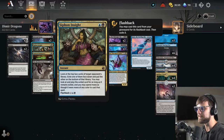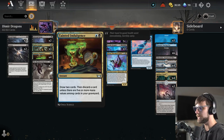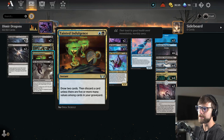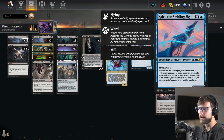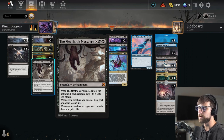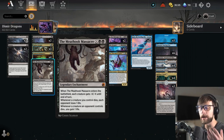We do also have Siphon Insight as a three-of, as a way to kind of steal the opponent's game plan a little bit. Tainted Indulgence does give us a little bit of card draw. If we have to discard, it's not the end of the world, because both Kairi and Junji give us ways to kind of bring some stuff back, which is kind of sick. We do have Infernal Grasp and the Meat Hook Massacre for a little bit of removal, so the Meat Hook does give us that board sweep opportunity.